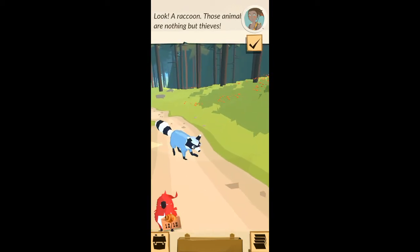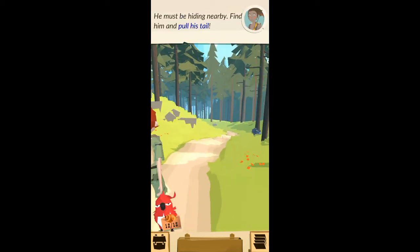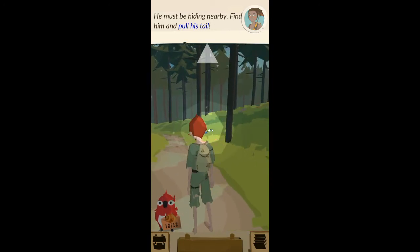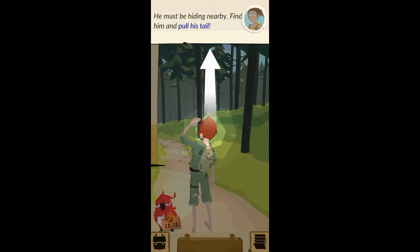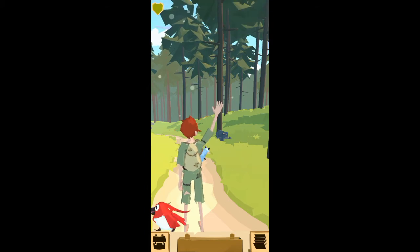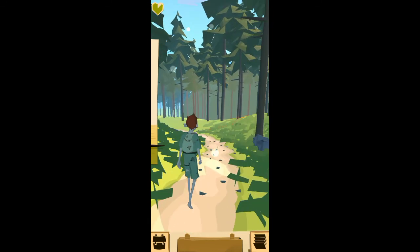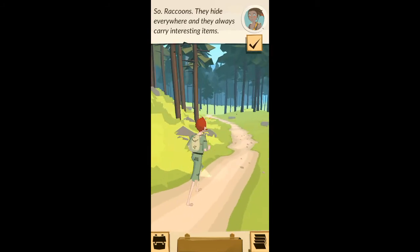Look! A raccoon! Those animals are nothing but thieves! He must be hiding nearby — find him and pull his tail. He released a shell; it's the last one you needed. Keep moving, there's still a world of things to see. Raccoons hide everywhere and they always carry interesting items.